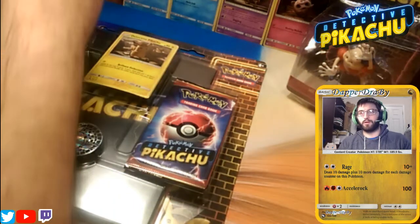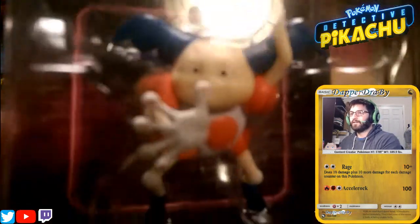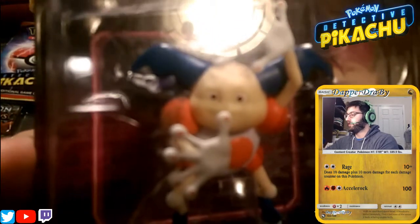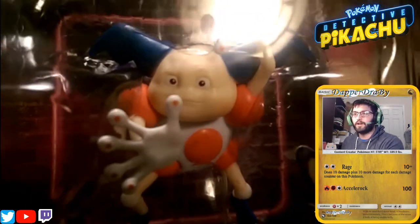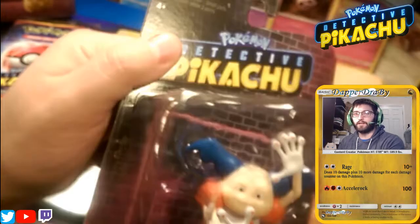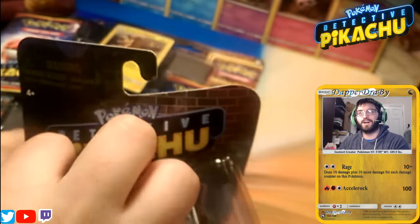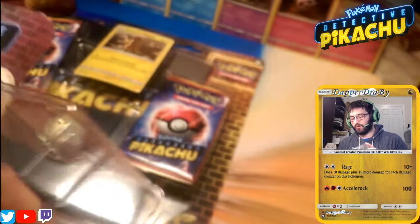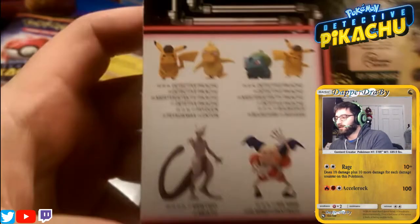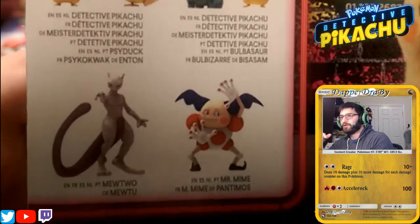The first thing I did want to open up was probably the guy in the thumbnail — good old Mr. Mime himself. Look, he's in a box! He doesn't know how this barrier got created, but he is in there thinking 'how do I get out of here?' But we're going to bust him out and open it. The set includes Detective Pikachu, Psyduck, Bulbasaur, another Detective Pikachu, a Mewtwo, and Mr. Mime himself. Pretty cool stuff.